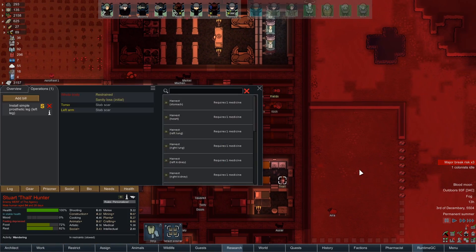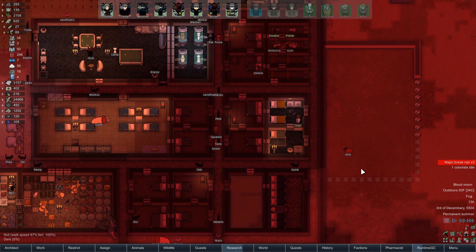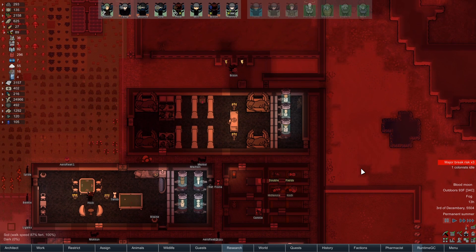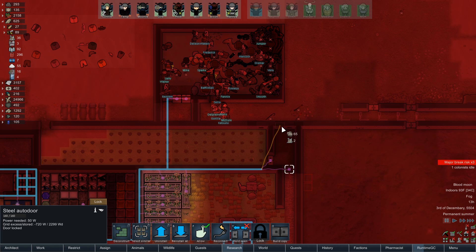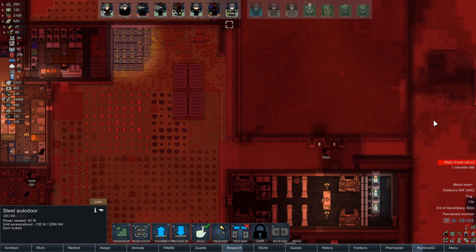We're going to swap his legs out. There is a mod called Harvest Everything that lets you just directly do limb removal and stuff without having to go through this whole song and dance thing. I almost installed it, but then I decided that it's a little bit of a balance thing. So I guess I'm going to go ahead and stick with what I have. I should really put a copy here just to save my people some trouble, because they're going all the way around this other way.